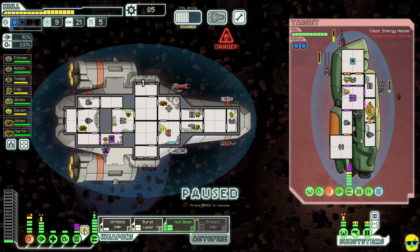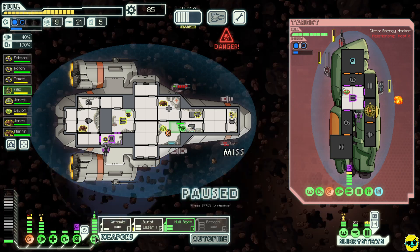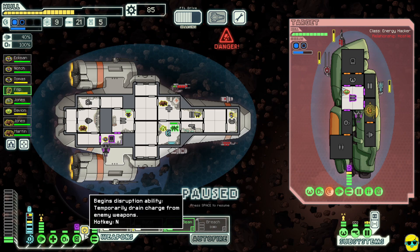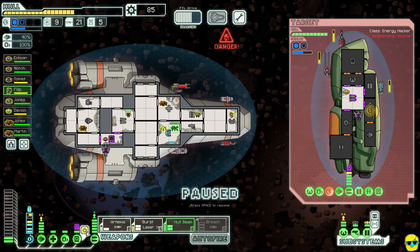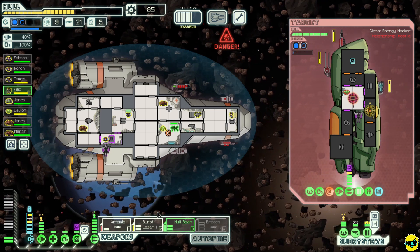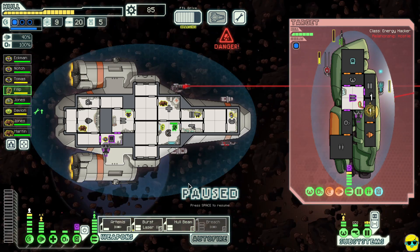We did take more damage — our shields are getting hurt. I'm going to move the Mantis in to repair. We'll wait till they charge up and stun them. I'm going to fire another missile at their weapons and then wait. Their shields went down — hull beam can go. We got some of that through.